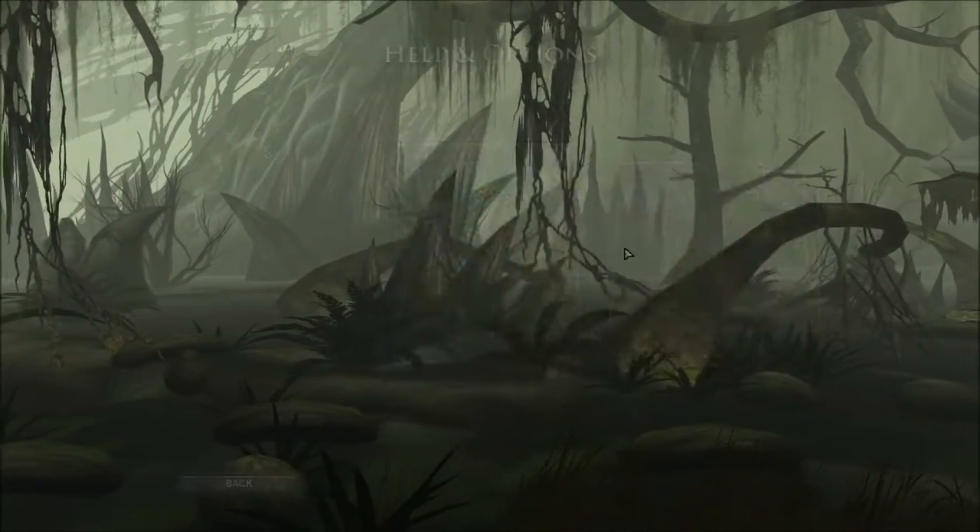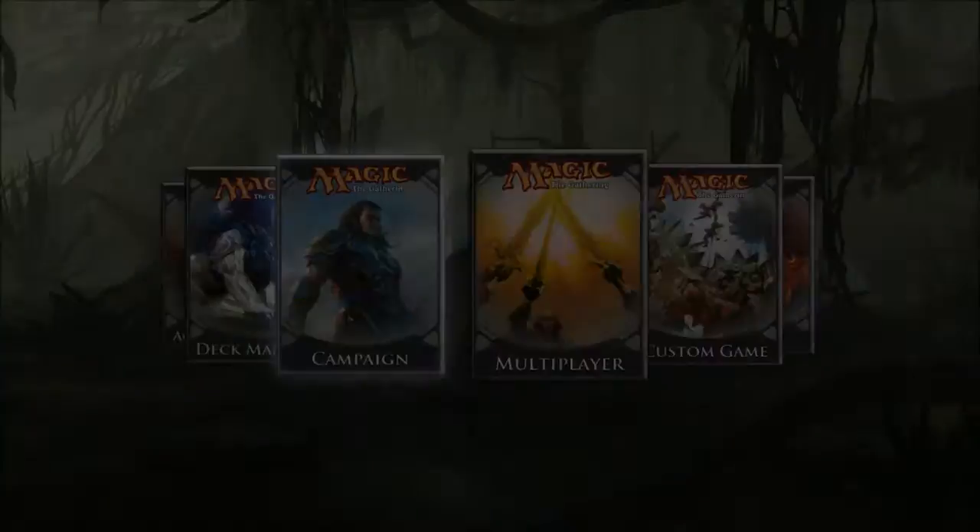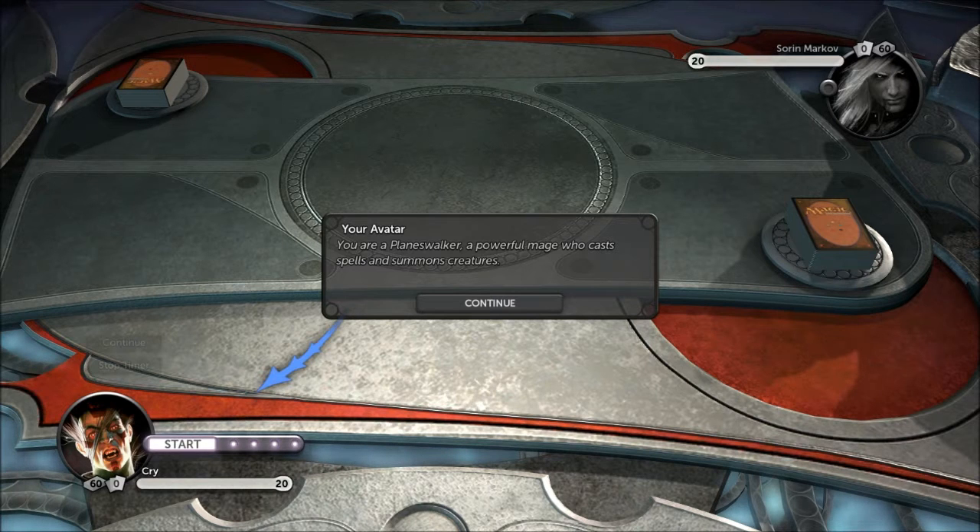If you own the game it's worth looking at — just come to this section under 'How to Play' in the options menu. Anyway, let's get on with the tutorial. After a few technical difficulties, here we are back in game. This is the tutorial — the first box that comes up explains that you are a Planeswalker with the ability to summon creatures and play spells. Your enemy is Sorin Markov; you each have 20 hit points, and the aim is to reduce your opponent to zero.